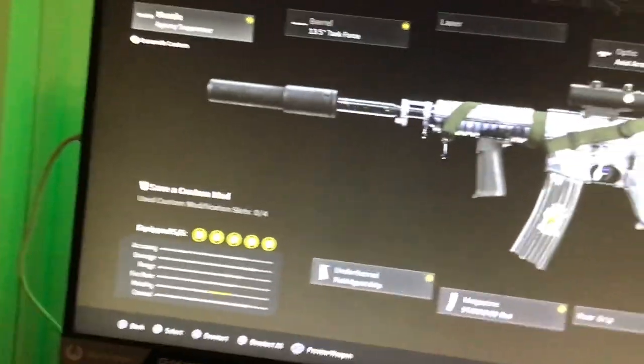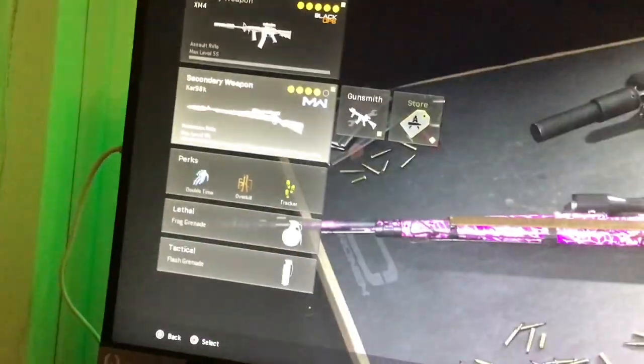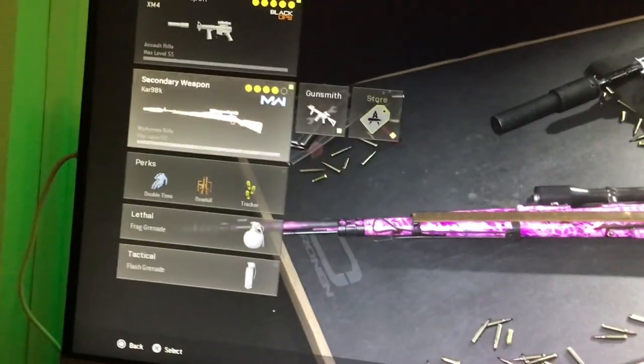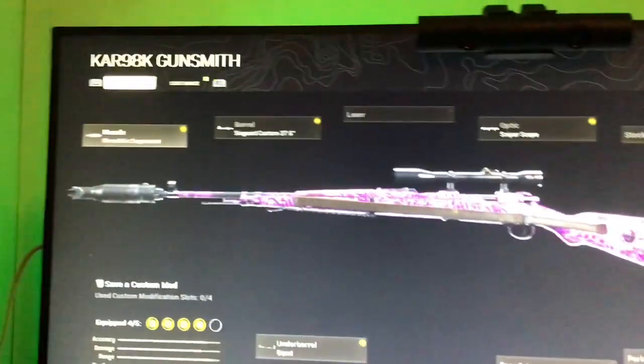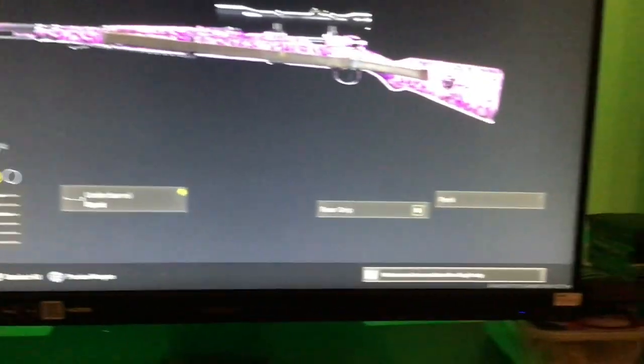Once you've got an AR, again you want this one, which is the Kar98. This time I've got a wrap arm, which is really of your choice. The optic is the sniper scope as normal, and then the same attachments as before.